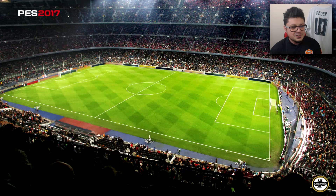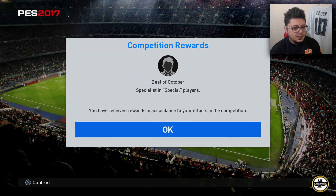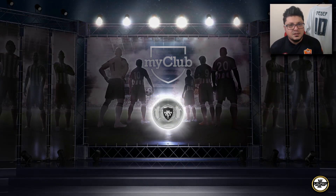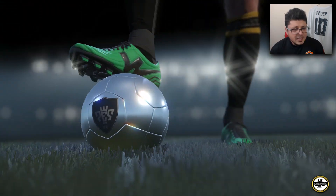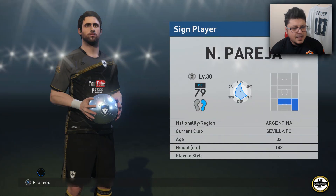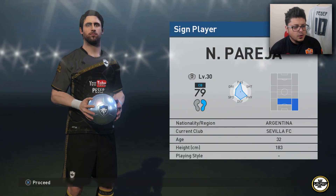We won the competition the first time and we got the October agent. We're going to spin it and let's see who we get. Most likely a silver — yes, silver. I think we got Pereja. Pereja — it's not bad actually, for a silver ball.